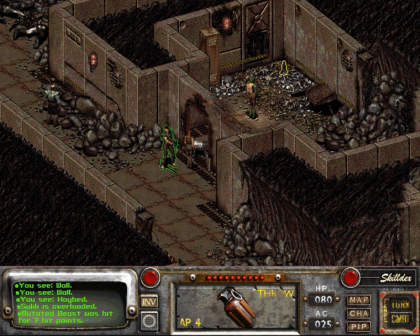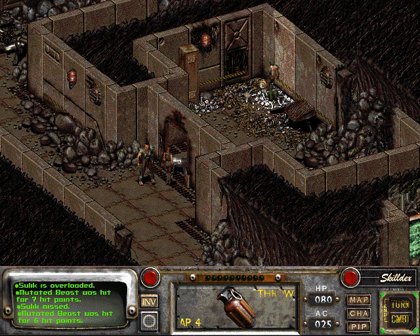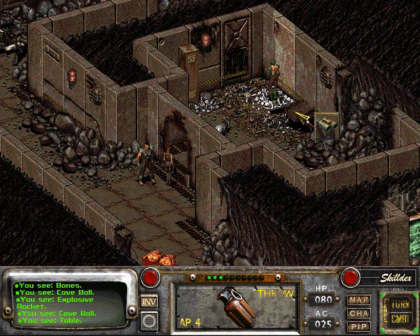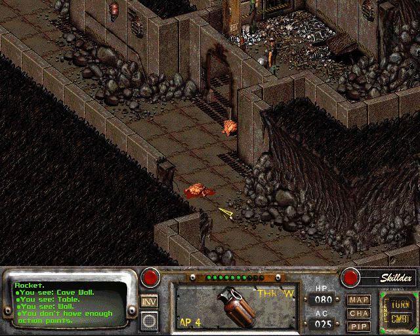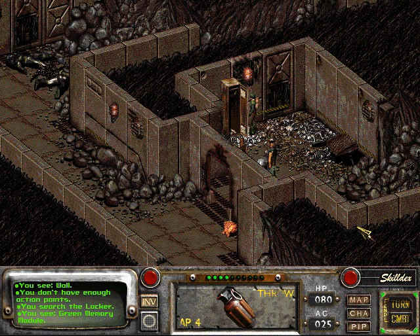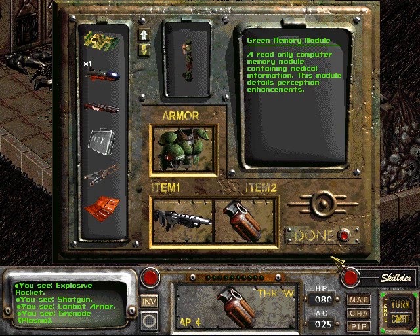Look at that — Vicks running away. I'm not sure what's wrong with him. He's got metal armor. What was that? Thought they were done fighting. Oh, that's it — it was a rocket. I'm still looking to take care of that thing. Green memory module — a computer memory module containing medical information. Details perception enhancements. Sounds useful, but I'm not sure where it could be used.